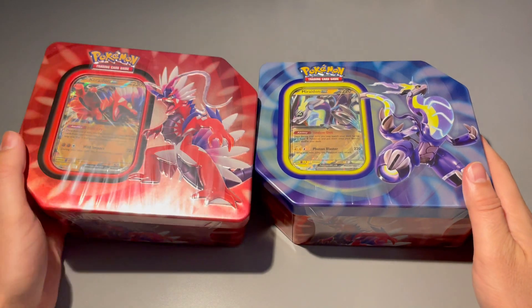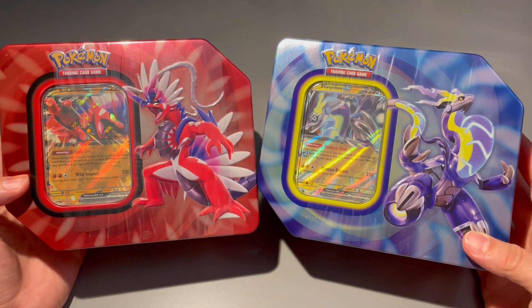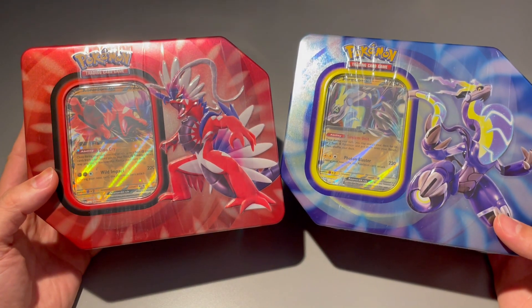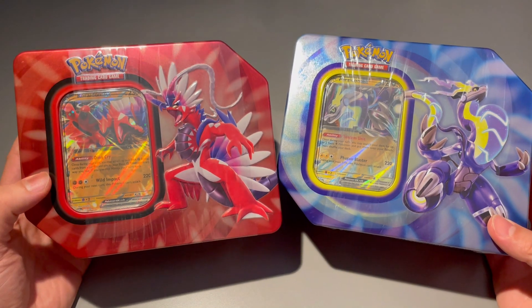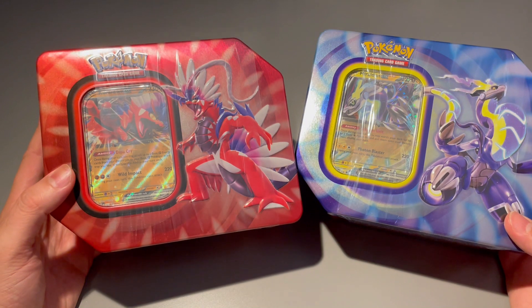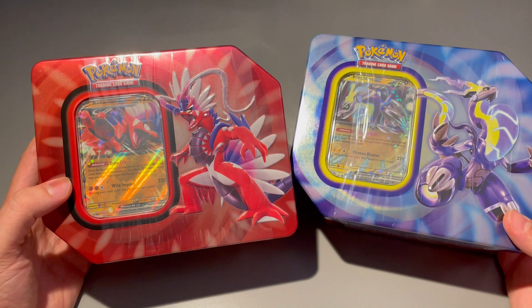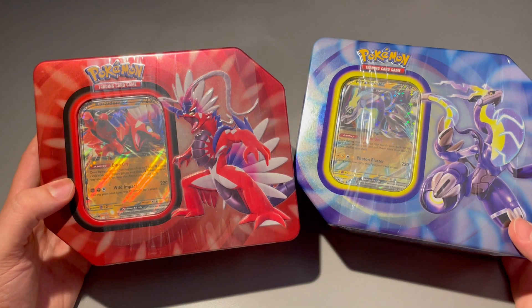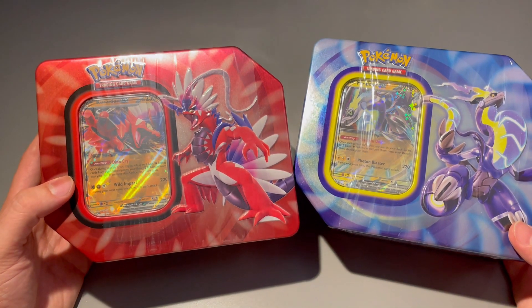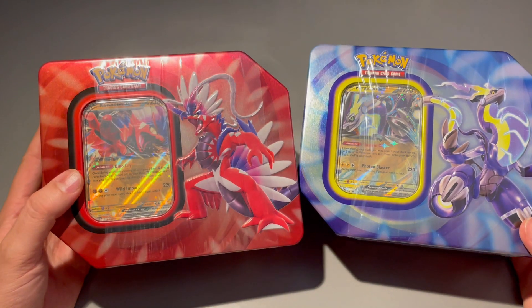What is going on guys? Today we got the new Koraidon and Moraidon EX tins — these just came out along with all the Paldea Evolved stuff. Today we're going to crack these open. Not 100% sure what kind of packs you get in these, but we will definitely be finding out. You guys can pick them up if you think they're worth it — check out for yourself, see what kind of packs you get, and maybe if you like the promos you can go ahead and pick them up.